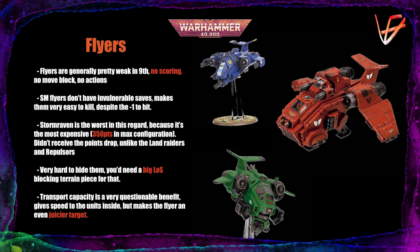Next up: Space Marine Flyers — flying potatoes with the aerodynamics of a brick. I've always had a soft spot for them, even though they weren't good throughout 8th edition, and in 9th they're even worse. They don't score, they can't move block, and they can't do actions. The worst thing is that they are far too easy to kill — unlike Drukhari Flyers with minus 1 to hit and a 5+ invulnerable save, Space Marine Flyers have neither. The Storm Raven has the biggest problem, costing up to 350 points in maximum configuration, and it wasn't even discounted in the last Munitorum Field Manual.